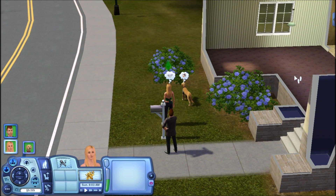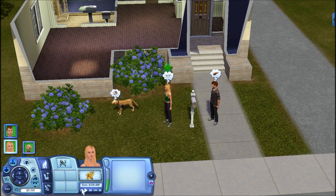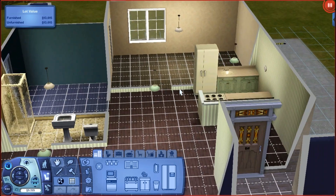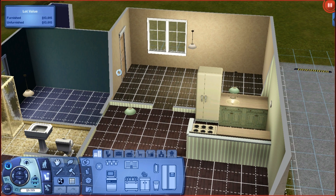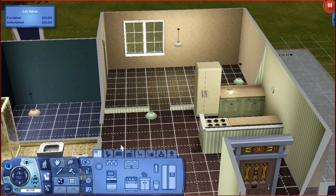Here we are. I'm gonna pause it real quick so I can give them some financial help. This is gonna be their bedroom over here, and apparently there's a back door in that bedroom. Okay, that's interesting.